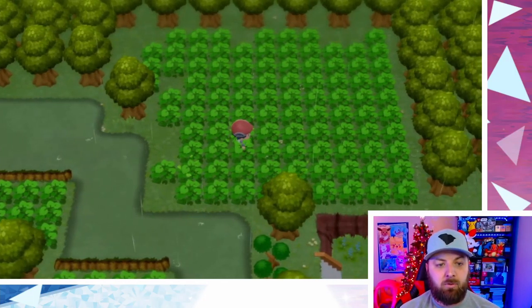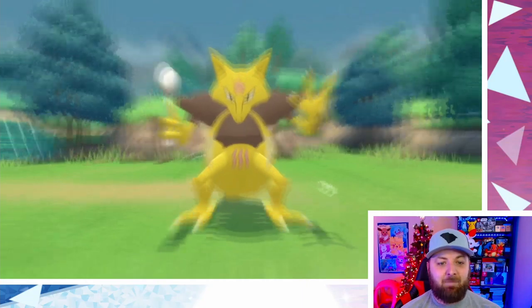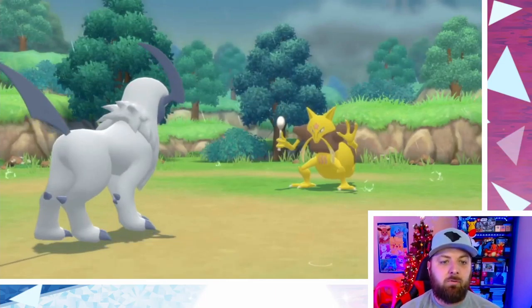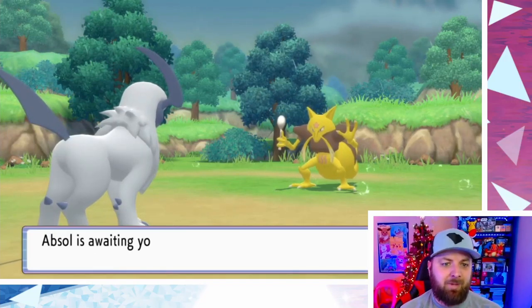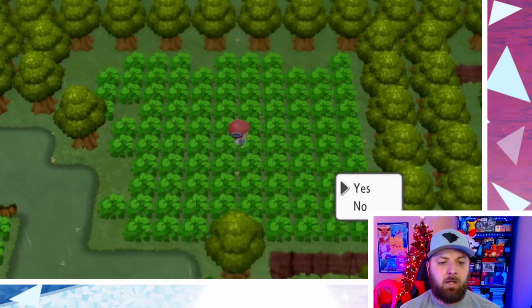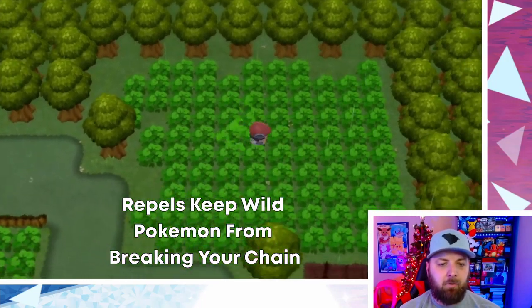You go one, two, three, four, and down one — and we get a Kadabra. Not what we wanted. You can do this two ways: you can either reset and start the whole thing over, or if it's your first one, just run away. Then come over and run around in the middle for a bit. It's going to ask you to use another Repel. You run around until it's recharged — it takes about 50 steps — then press it again.